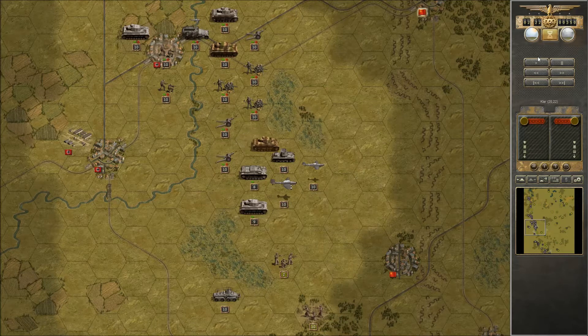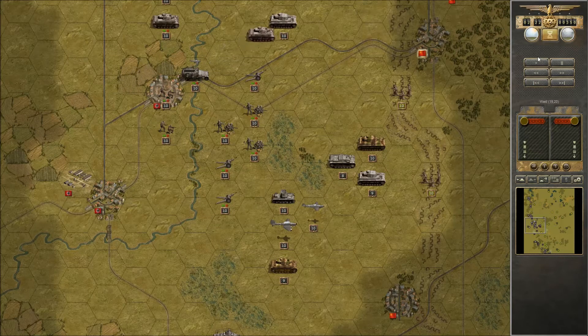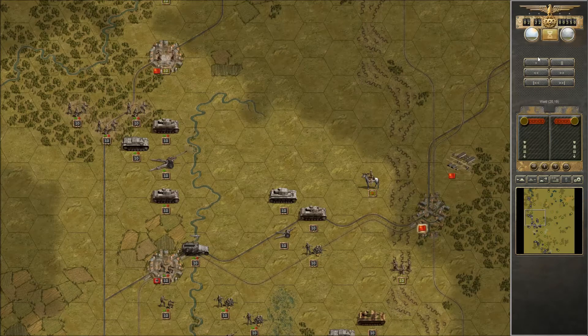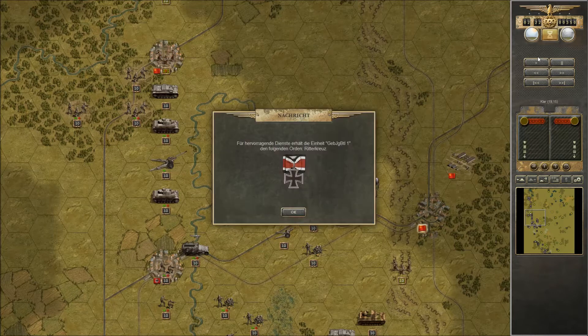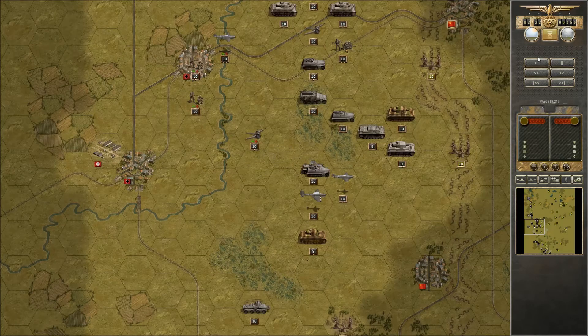Took care of that unit and now we should be able to finish off that infantry down there. Most of the mobile units have been taken care of — only light tanks and recon units, nothing major. Most Russian units are entrenched and waiting. A few artillery attacks on this city should drive them out, and we'll get that city next turn. Keeping my artillery in the back, protected by air units and other artillery.